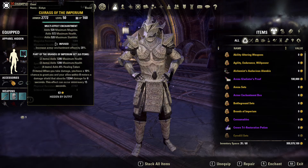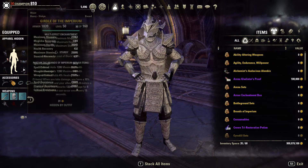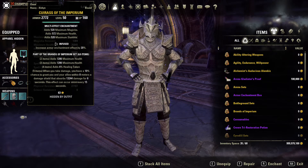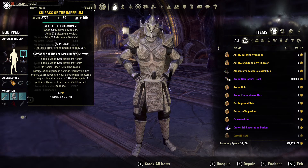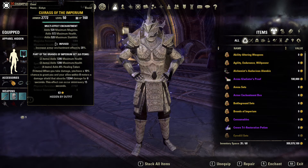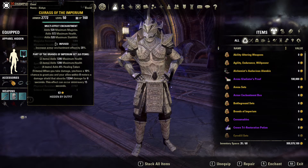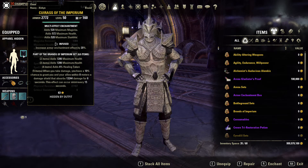The first five-piece we're running is Imperium — infused chest and legs, with gloves, waist, and boots all sturdy with tri-stat glyphs. Imperium comes from White Gold Tower and gives us max health, four percent healing taken, and when you take damage you have a 10% chance to grant you and your allies within 8 meters a damage shield of 13.2k for six seconds. This effect can occur once every 15 seconds. Most average players in dungeons have around 16k to 19k health, so a 13.2k shield is more than 50% of their health.